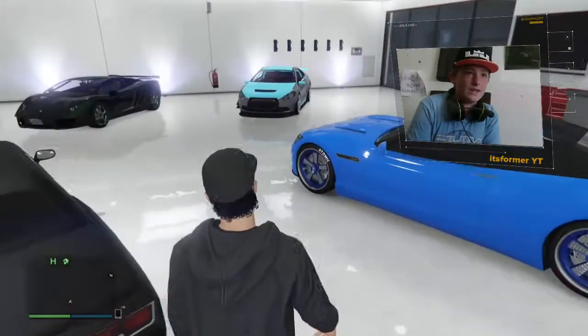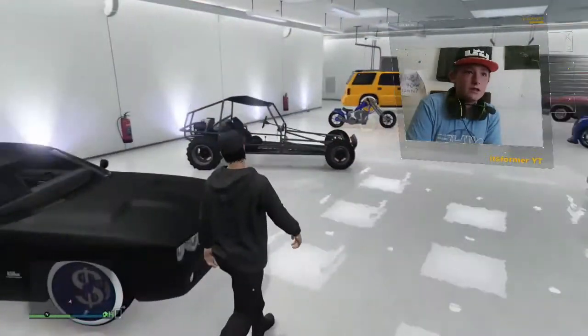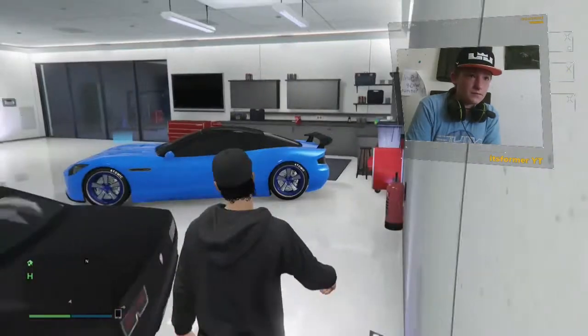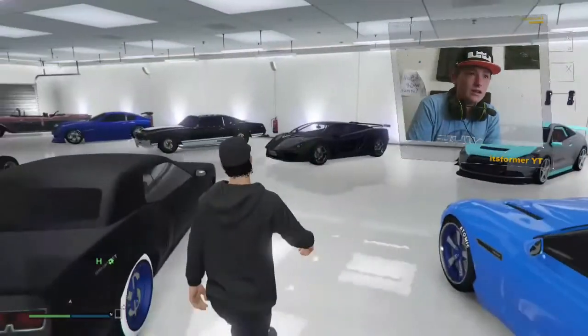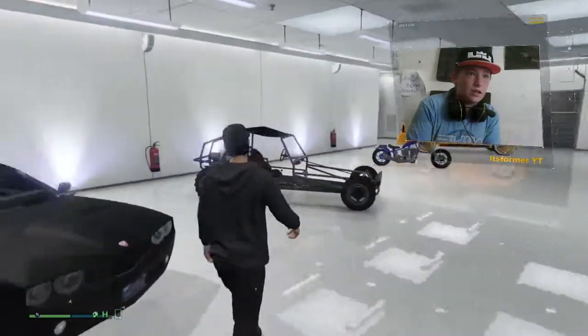This next car is a Challenger in real life — I think it's called the Gauntlet in the game. It's matte black with blue money wheels, and it's got blue smoke when you drift. It's pretty cool and fun to have.